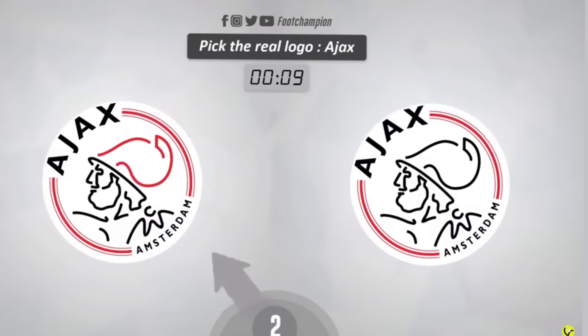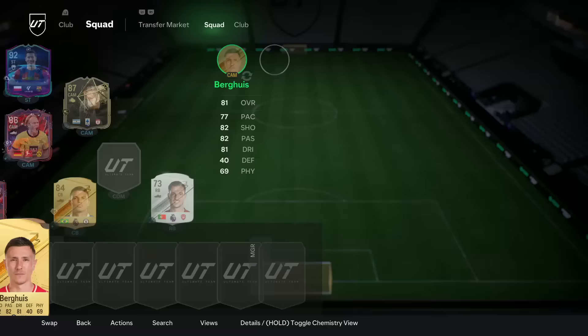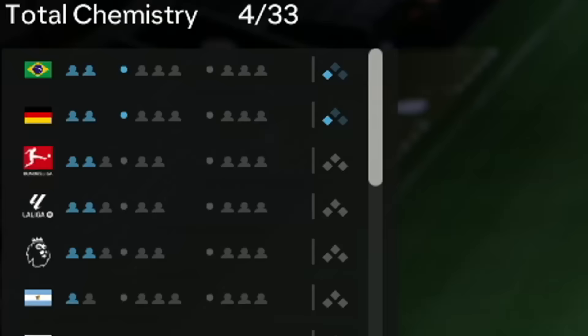I've had to move on to a different quiz because he ran out of questions on that one. Oh my word, I have no idea. Ajax badge — oh my God, I've got less time here. The right one's right — there's not that extra red squiggle. I didn't do the Akpong SBC. That Bergwine's not available either. So I'm going to have to add Bergwisse.